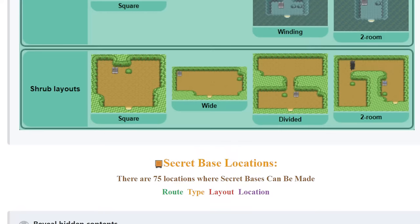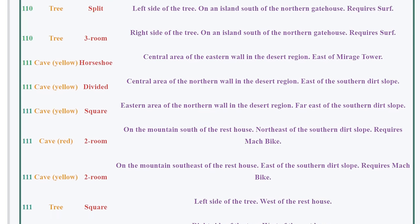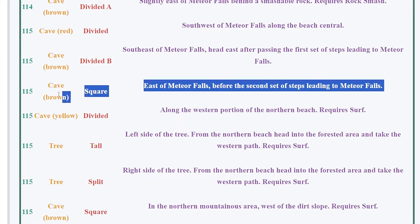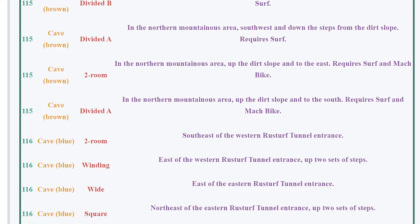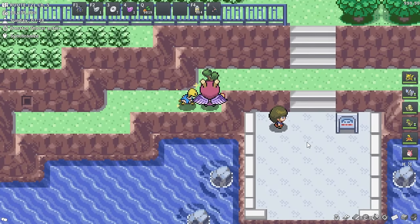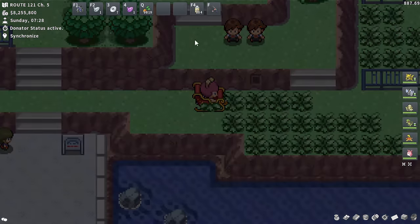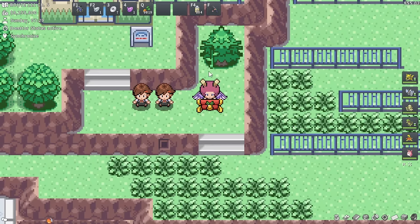There are quite a few options when it comes to your secret base background - this is going to be a very customizable mechanic. In the forum post you can go through and see all the different locations. They'll tell you what kind of place it's going to be, whether it's cave, brown tree, et cetera. This'll be your go-to resource to figure out which one you want to pick. I really like the location over here by the Hoenn Safari Zone, which is where I caught my shiny. It's a meaningful location to me and I think it's a pretty cool spot.